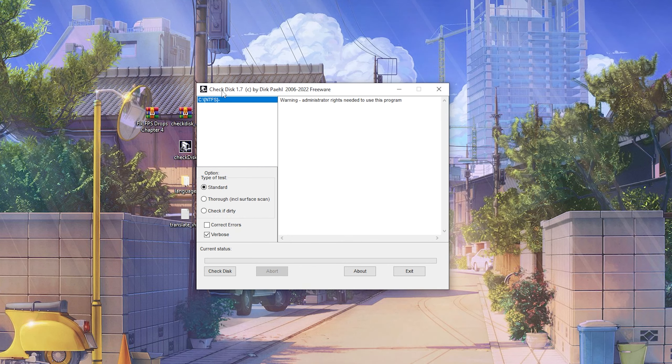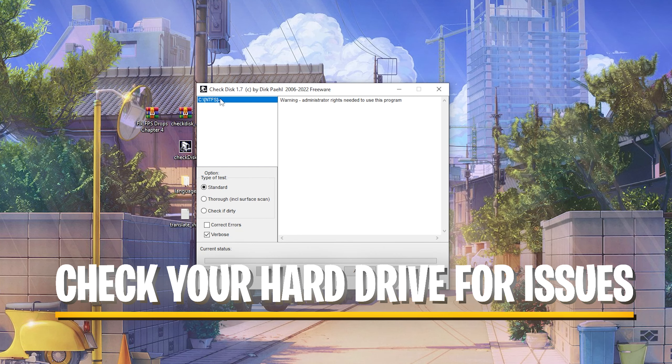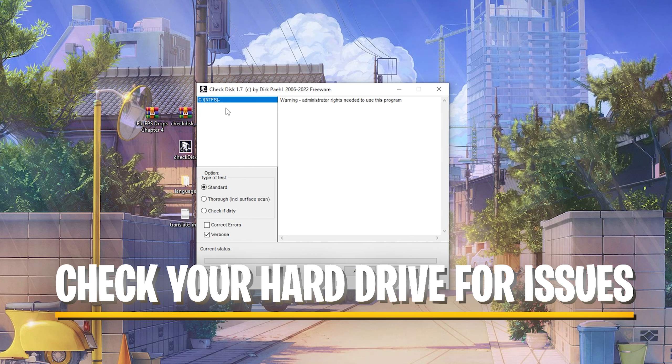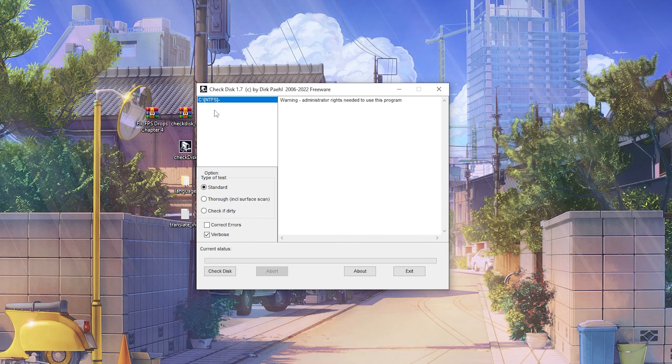Then we can see our main hard drive, which is my 2TB M.2 SSD on which I have Windows, Fortnite, and all that stuff. CheckThis, as the name already says, is going to basically scan your whole entire disk, making sure there are no issues, corrupted files, or anything which could somehow cause performance issues.